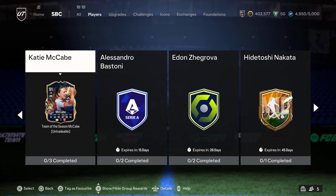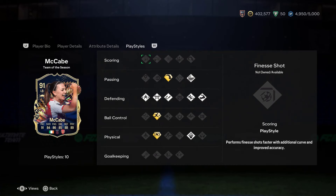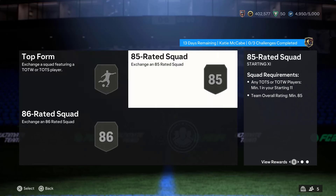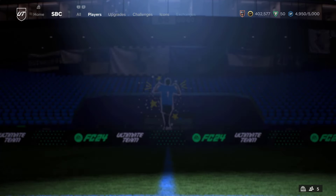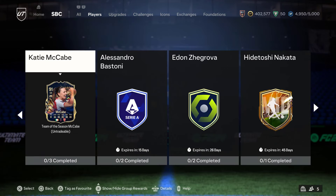We've also got Katie McCabe's Team of the Season card. Not a bad card — look at those stats. 84-rated scored, 85-rated scored, and an 86-rated squad. Bit on the cheaper side, could be a very nice left back. I think she just plays all down the left-hand side.